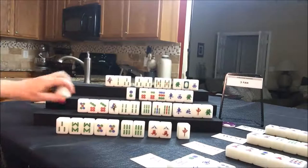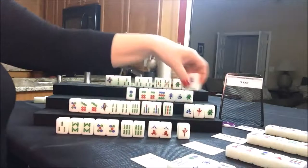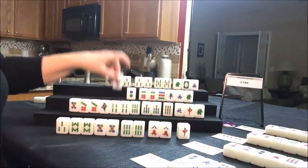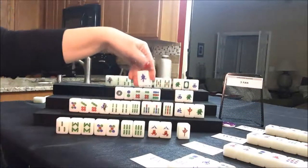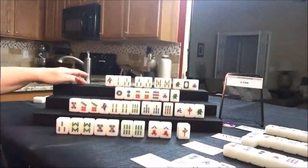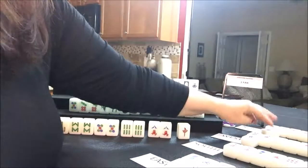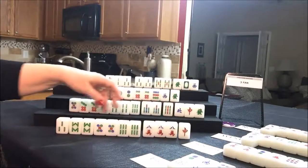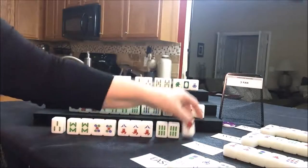Draw for west — they got a flower, a number four flower. That's not really helpful for them, but here's a replacement. Let's get rid of the east — there's already two out. Draw for north — two crack, nobody can take it. Draw for east — eight crack, they got a pung! We're going to pung this and maybe this could be their pair since I missed that six bam. Let's get rid of the red dragon now and draw for south.